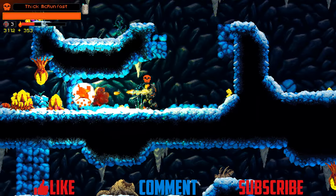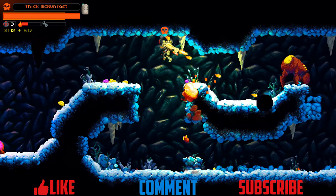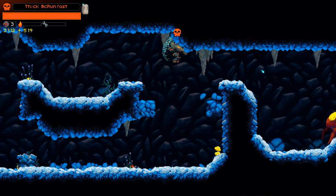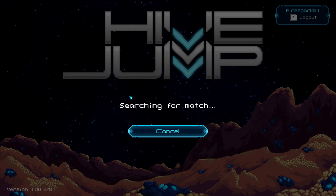Now that you have a small idea of what the game is, let's jump into the details so you can make an informed decision on if this game is worth a buy or not. Hive Jump has four ways you can play. Your first option is Find Match, which searches for an open game lobby so you can play multiplayer. While this does not really change the style of gameplay, I'm still counting it as an option.